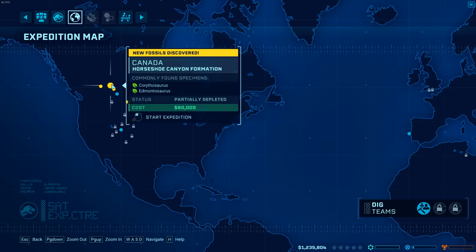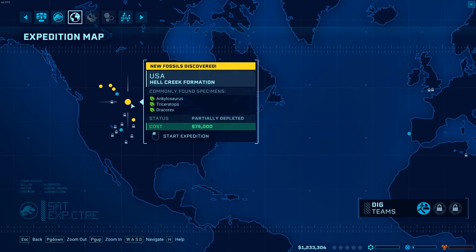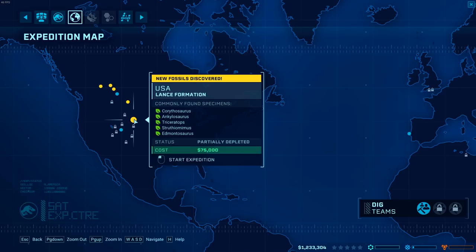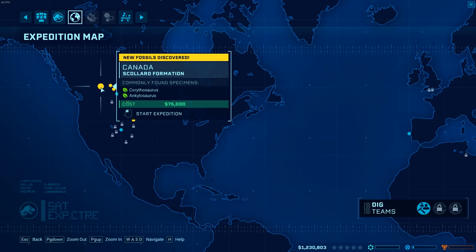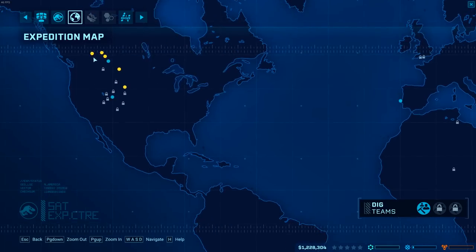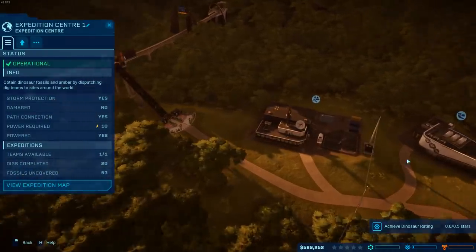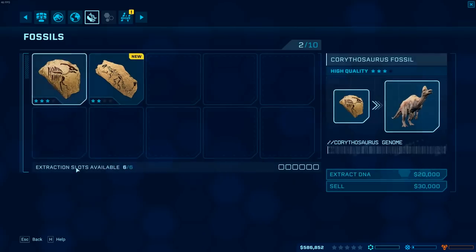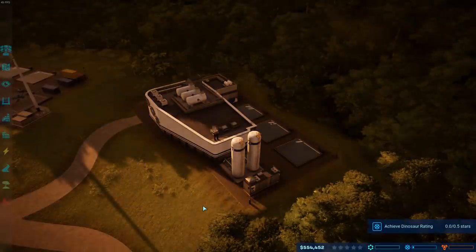We've opened up a few more expedition sites now because we have two expedition centers - one on each island. So we've got some new places to check out: Ankylosaurus, Triceratops, Dracorex, Corithosaurus. I want to try to find somewhere that's only got new ones. Cori and Ankleo - they're newish. We've got the Ankleo, I think. That was the new one we got. Let's go for that one. Start. Off you go - they sound like new dinos for us.